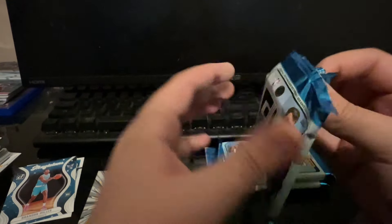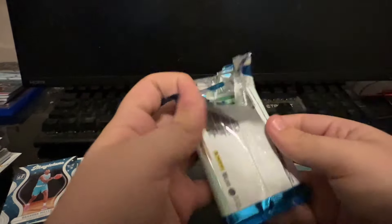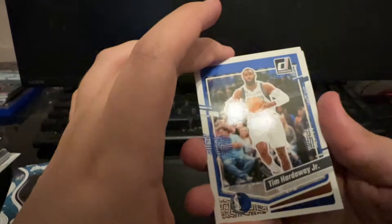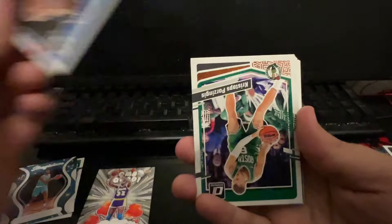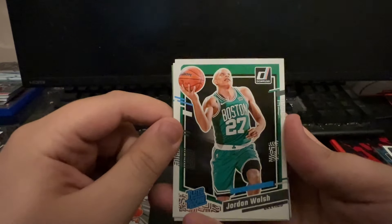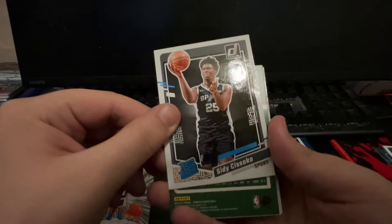Three Brandon Millers and a Victor Wimbanyama. Let me know what is your greatest pull you guys have ever pulled being in this hobby. My greatest was a 2020 signed sticker rookie silver prism silver of Joe Burrow. Let me know if that's anything you guys have come close to. Beautiful card - sold it, should have held on to it, but I was in college. They really could have gave us two Victor Wimbanyama bases - they could have done it.